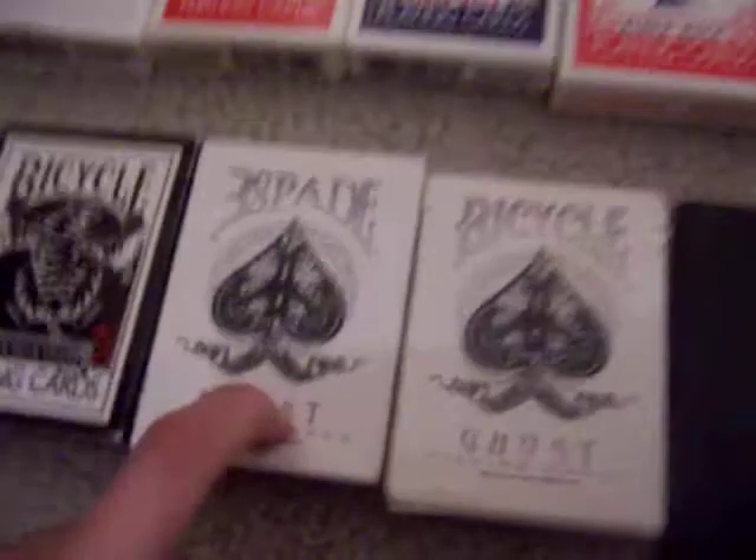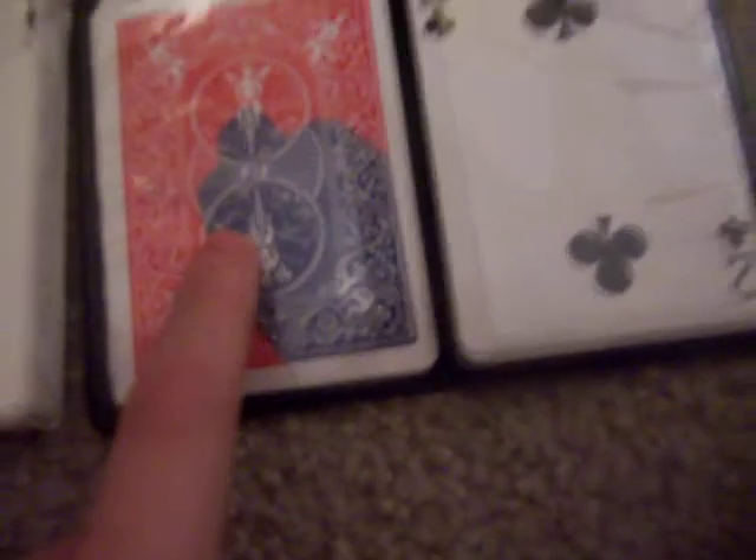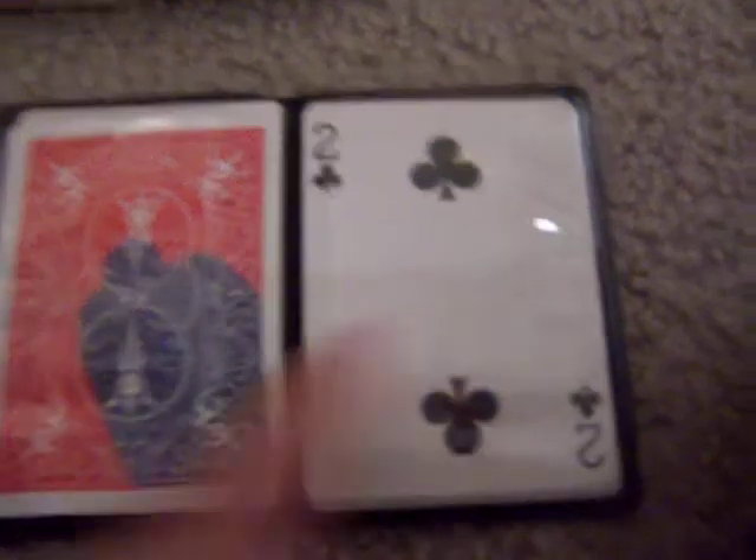The Ghost gaff deck — really cool. I have my homemade invisible deck Ghost, which is really awesome. In here I have assortments of cards for tricks: I have Color Burn, theStandout Three Card Monte, and I also have my hover card in there.